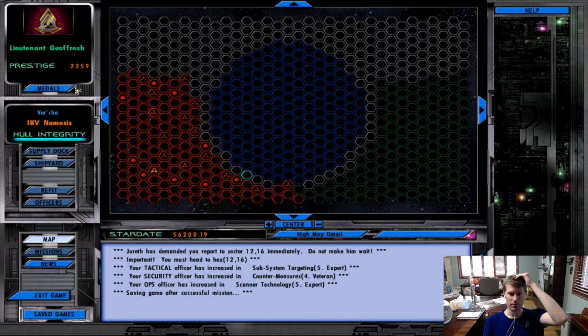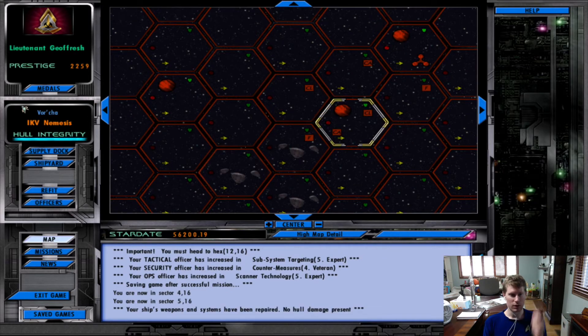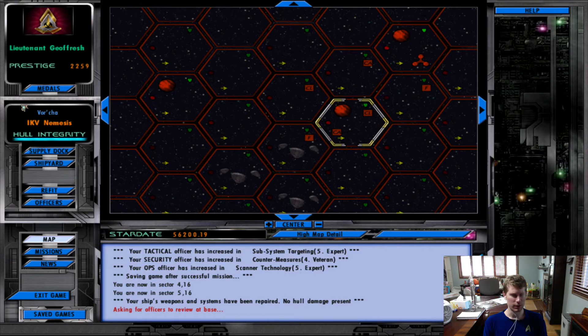That's the neutral zone all the way over there, so I have to wiggle my way around here. I'll go to this planet first just to make sure everything is OK. Actually, I'm not going to bother with the officers anymore — I've got the ones with an intelligence of 14, which I believe is the highest intelligence, so they increase in skills the most quickly.